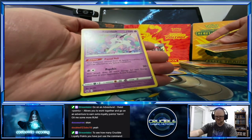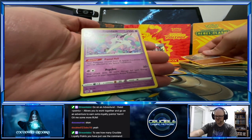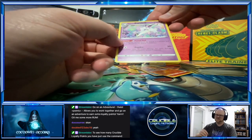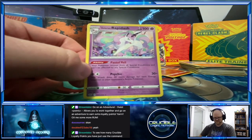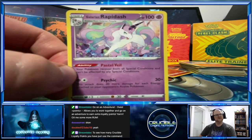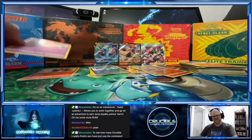Oh a Galarian Rapidash — non-holographic. Holographic! Look at that one Missy — you'd want that horse. I totally would — look at that, that's cool!